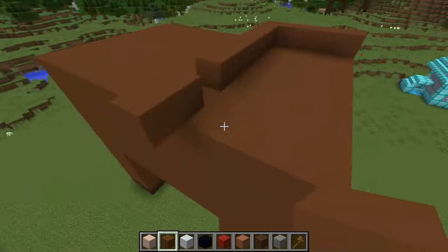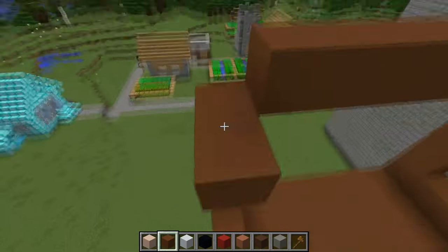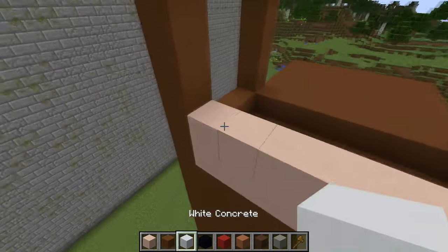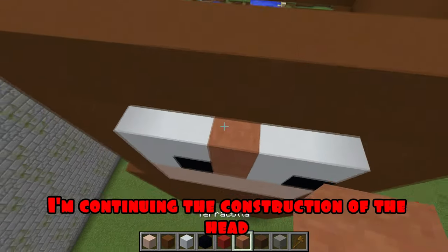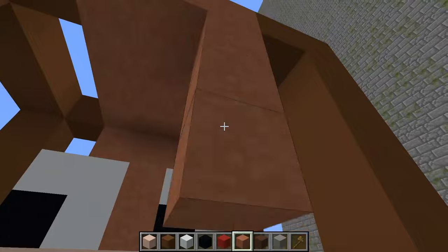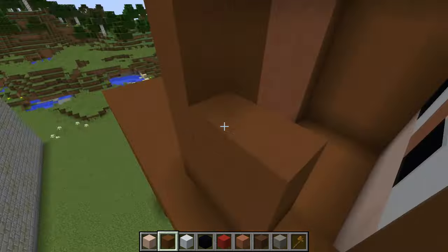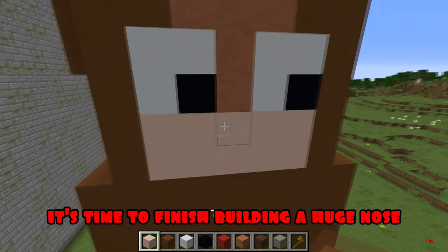Now, I'm building a head. First, you need to build a head body. I continue to build the framework. Using different blocks, I build a muzzle. Now, the eyes. I'm continuing the construction of the head, filling the empty space from all sides. Almost done. Now, I'm building big ears. It's time to finish building a huge nose.